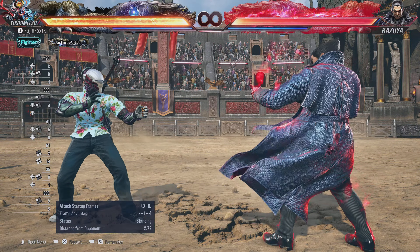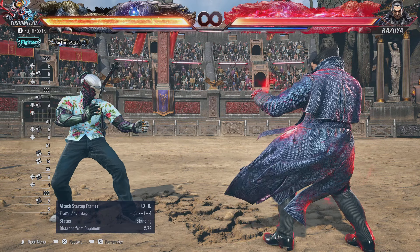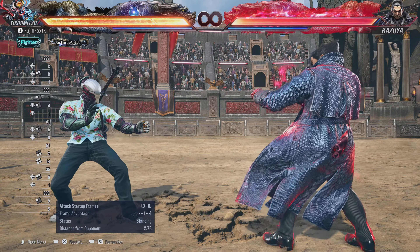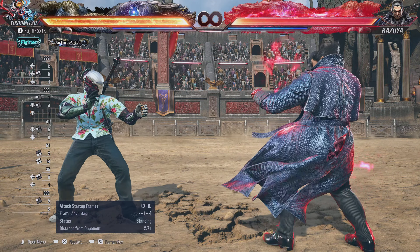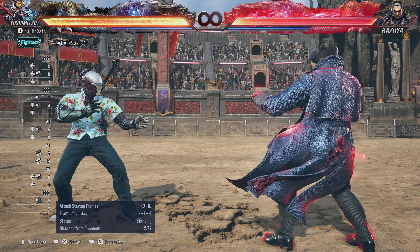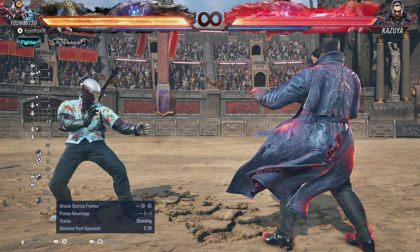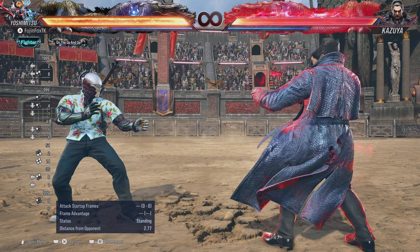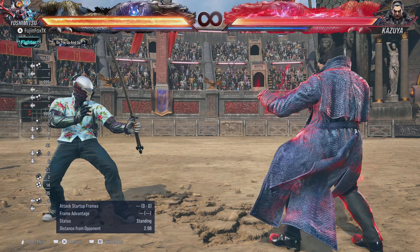Yoshi gets a lot of really cool buffs when he's in No Sword Stance — changes to a lot of move properties, a 50/50 mix-up from full crouch that's really good, and most importantly a lot of health regeneration. If you're playing the way Tekken 8 wants you to play Yoshimitsu, you're going to be in No Sword Stance more than you are in Heat, but they are equally important.